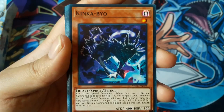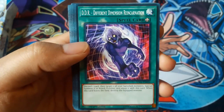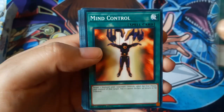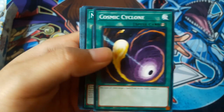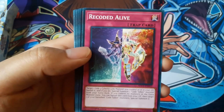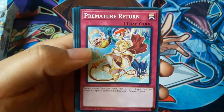Tigger Card, Jester Confit — it's a nice one as well — Glow Up Bulb, King Cap Bio, Soul Charge, Shuffle Reborn, DDR Different Dimension Reincarnation, Gold Sarcophagus — that's a good one — Mind Control — that's nice — Cosmic Cyclone — that's good — Moon Mirror Shield, Where Art Thou, Recoded Alive, Miracles Wake, Powerful Rebirth, Premature Return.